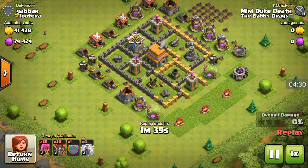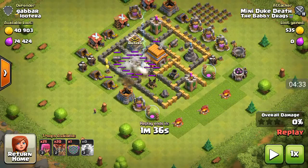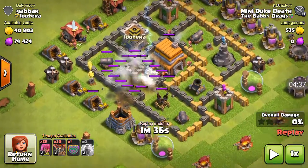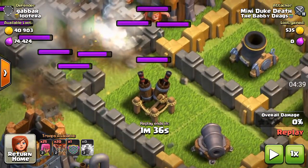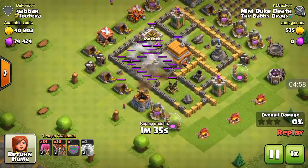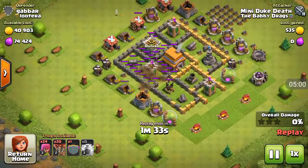Here's an air attack. The reason I attacked this base was because the air defense was upgrading — that's really good if you're finding a base with an upgrading air defense. Balloons in Town Hall 4, 5, and 6 are really, really outstanding.